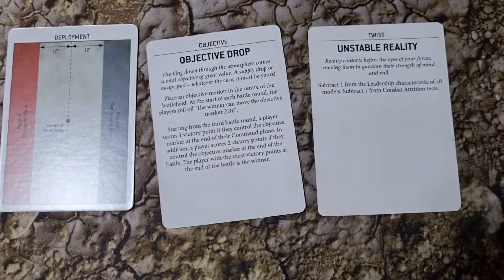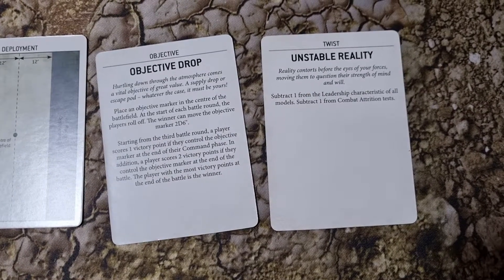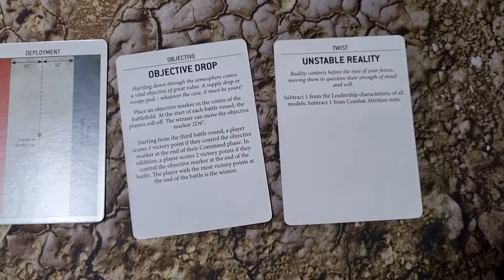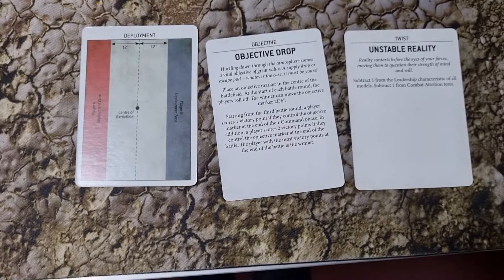We also drew the Unstable Reality twist, which means everyone subtracts one from the leadership characteristic of all models, and we also subtract one when doing attrition tests. So this could be quite a leadership-based battle. That is the mission — now we'll go ahead and see the deployment of the armies.